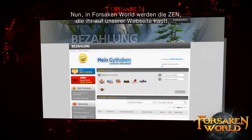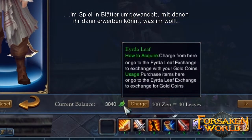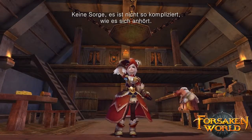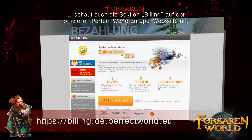In Forsaken World, the Zen you purchase from our website is converted to leaves in-game, which is then used to purchase whatever you like. Don't worry, it's not as complicated as it sounds. For more information on how to purchase Zen, check out the billing section of the official Perfect World Entertainment website.